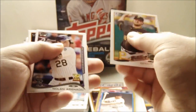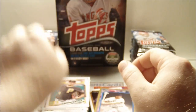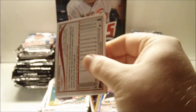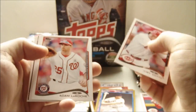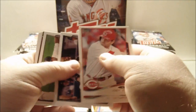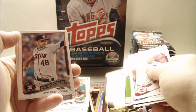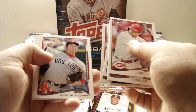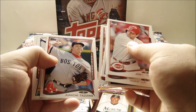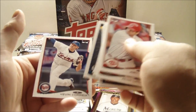Garrett Cole, Nolan Arenado — I don't think my battery is going to make it through this whole video. Torres and Nick Franklin. That's going to suck if we have to do it in two parts. Joey Votto, Adam LaRoche, Matt Holliday, J.R. Murphy rookie, Juan Nicasio, Hanley Ramirez Upper Class insert, Future Star, Chris Davis, and Kevin Correa.